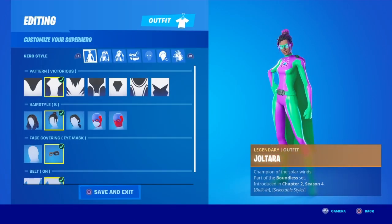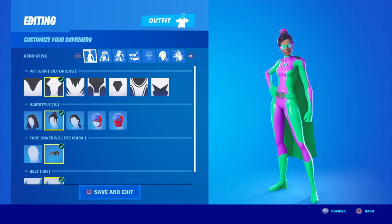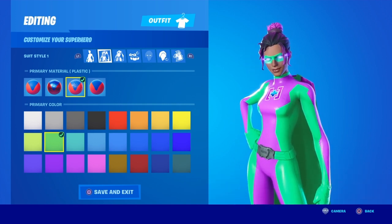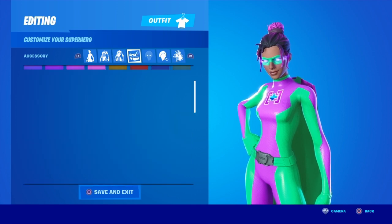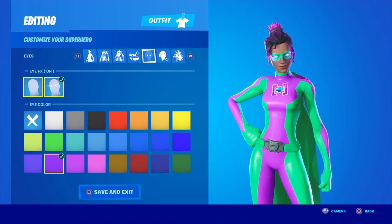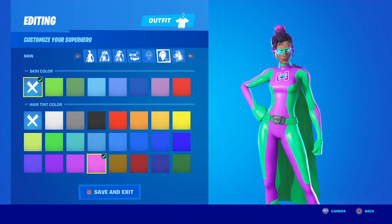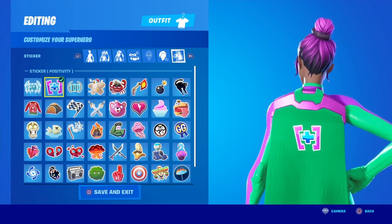Alright, I just clicked the skin. So right now this is the pattern Victorious, but you can probably use whatever pattern. Hairstyle B with this skin, with the eye mask and the belt on. The primary material is plastic — the primary color is that lime green. Suit style two. The secondary material is also plastic and the secondary color is this purple. The accessory color is also that lime green. The eye effects are on and it's on purple. Skin color is the same. Hair tint color is that same shade of purple. And then we're using the sticker Positivity — the Season 3 one, so kind of rare.